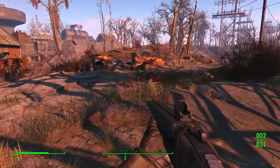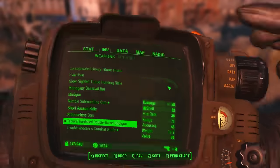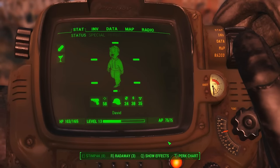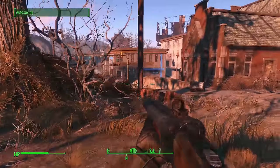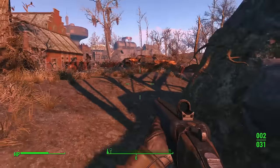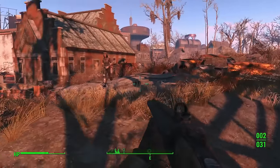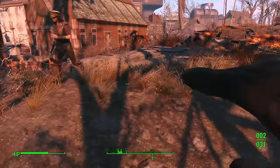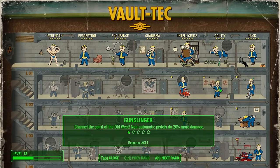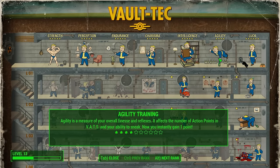One main thing to focus on in VATS is your AP. I think it's under stats — yeah, I have 75 AP. When you raise your AP through perks, you're going to be able to use VATS more often. If you level up agility in your perk chart, you're going to get higher action points, which gives you the ability to sneak and have more action points when using VATS.